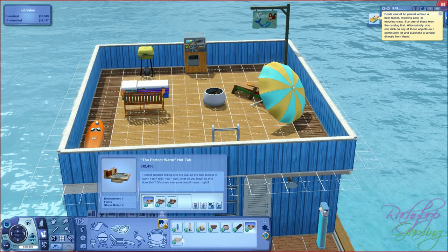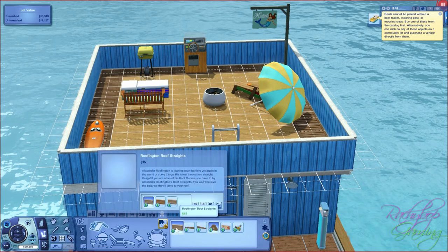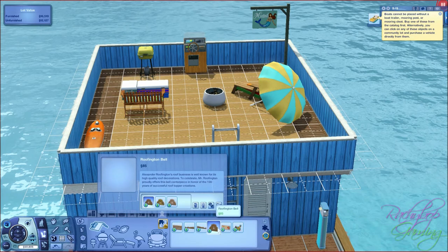The perfect warm hot tub and wet side hot tub. Then into outdoor cooking we have the 2 bonfire fire pits we've seen. And roof decorations - we have some of those as well. We've got roofington roof straights, roofington roof curves - they're really nice actually - and the other way as well in 3 different colours, and a roofington bell, so these all match - beautiful.